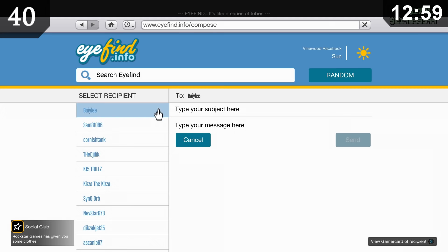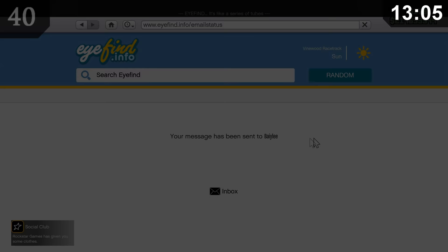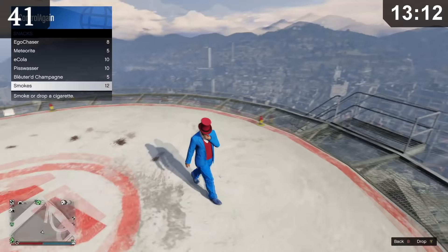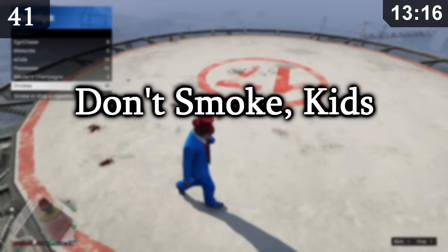You can email other players in-game through the internet on your phone. Not many people actually know about this, mainly because it's almost completely useless and not practical to use at all. At full health, chain smoking 10 cigarettes in a row will kill your character in a rather slow and horrible way. Also, my character started leaving trails of blood behind him while I was smoking. Don't smoke, kids — it's not worth it.